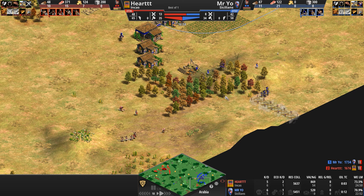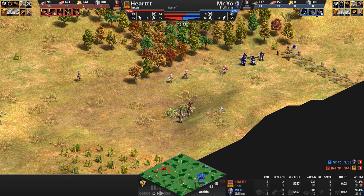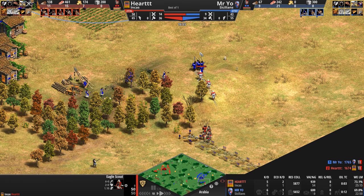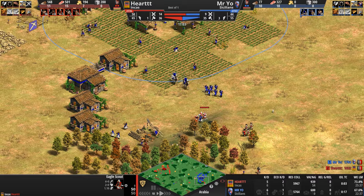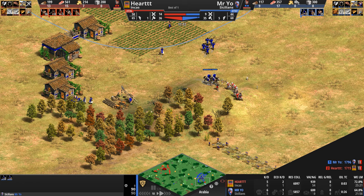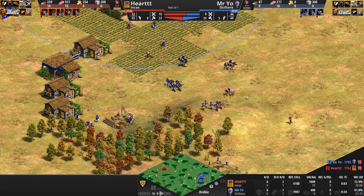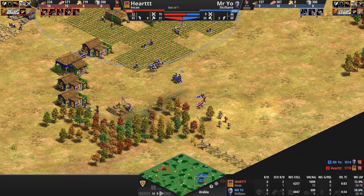There are three Eagles now with the Incan army. Skirmishers have minimum range, so if the Eagles can close — and they move much faster than these skirmishers — they can cause damage. Mr. Yo trains two fresh scouts. Notably, Mr. Yo has zero gold right now, while Heart has eight villagers mining gold, so his villager allocation is heavily skewed.